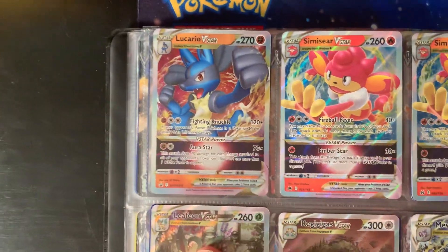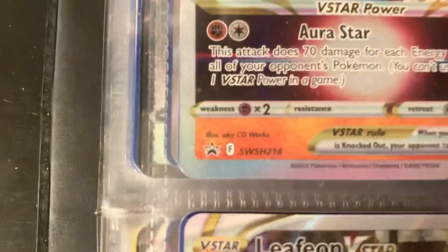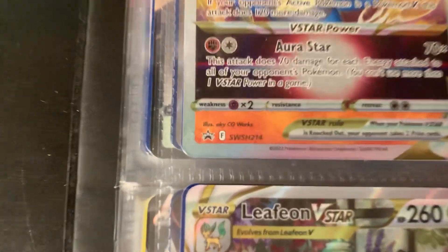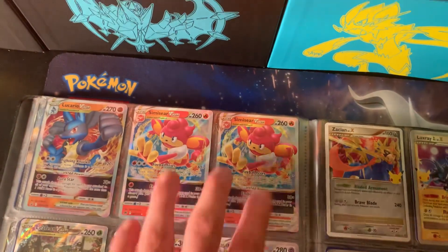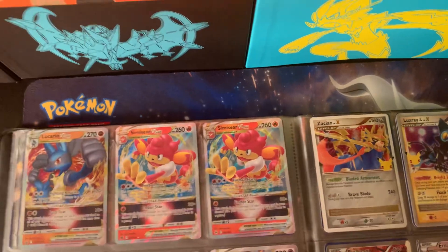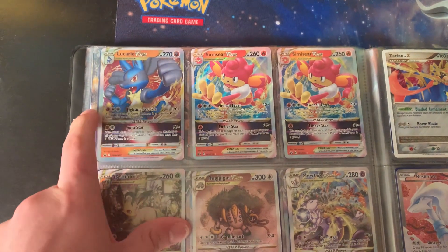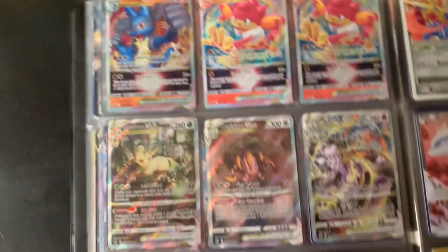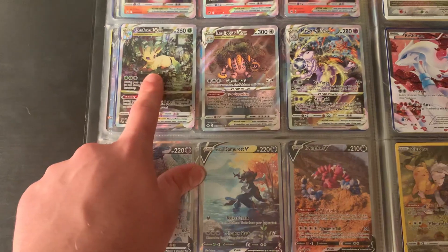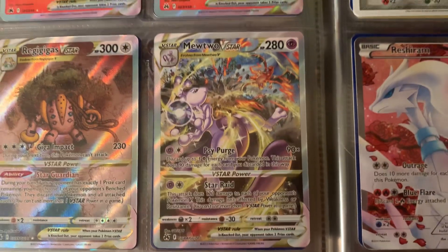Moving on: I have Lucario V-STAR, which is another promo — you can see it says promo on the card. Then two Simisear V-STARs pulled from Crown Zenith packs. Most everything else on this page is from Crown Zenith: Leafeon V-STAR, Regidrago V-STAR, and Mewtwo & Charizard V-STAR from Crown Zenith.